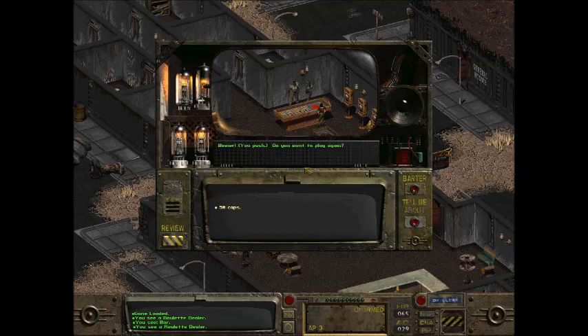I'd recommend weighting down the 1 and 4 keys, then going away for a while — make a sandwich, take a piss, whatever you need to do. You'll come back and you'll have significantly more money than you had before.